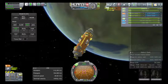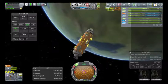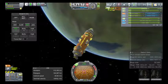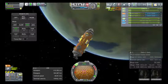First of all, we are going to dock these two things nose to nose. As you can see, Smart SAS is up and I have told it to point at the target. As you can see, everything is wrecked on the nav ball.